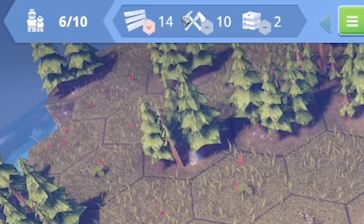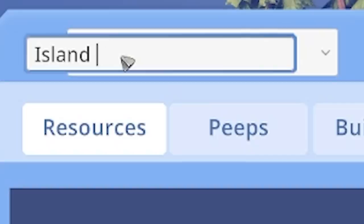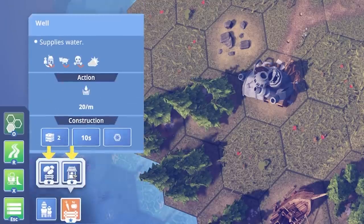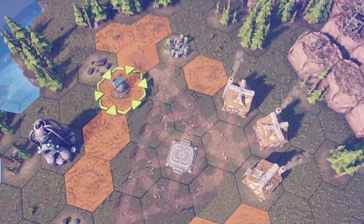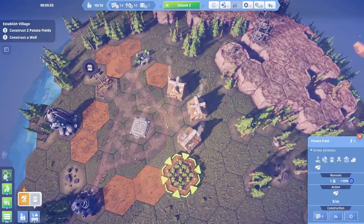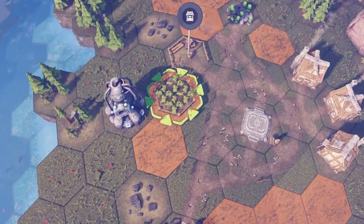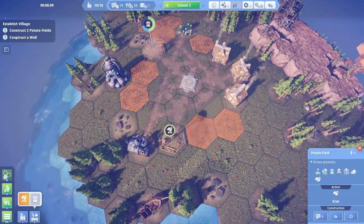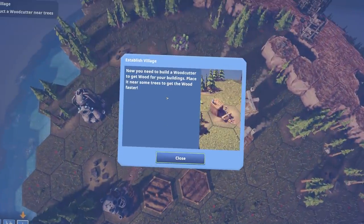We've got wood now. We're on island one — can we change the name? We can change the name! 'Island Two' — I'll show you. Let's build our well. I don't know if these need to be in range or anything, I'll just place it there. Then some potato fields — they've got to touch a road, interesting. I don't want to get trapped so maybe I'll do there and there.